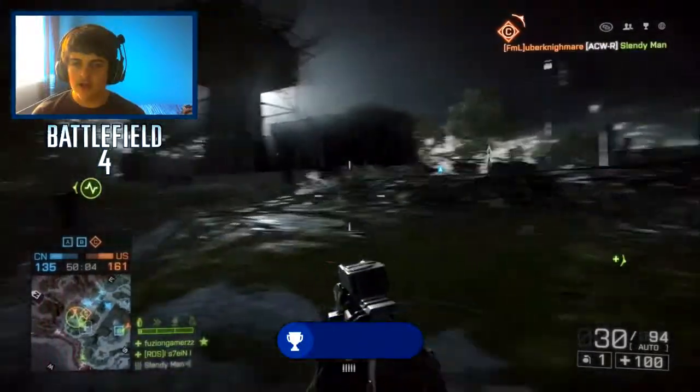That sniper's definitely looking on C. We're losing tickets pretty fast here. Random spawn — we spawn over by A. Let's go A. Let's capture A.